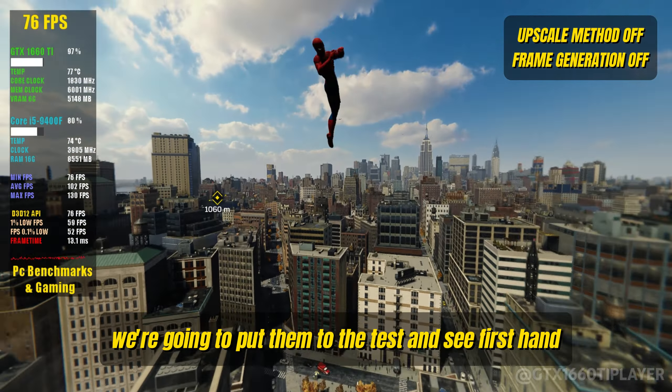Today, we're taking a trip down memory lane with my trusty old PC that's been with me since 2019. It's rocking a GTX 1660 Ti GPU and an Intel Core i5-9400F CPU, and it's still got some fight left in it. We put Ghost of Tsushima to the test and, believe it or not, it runs smoothly on this rig — medium quality graphics at 1080p resolution, achieved without any upscaler or frame generation technologies. So if you've got an older PC, don't count it out just yet.